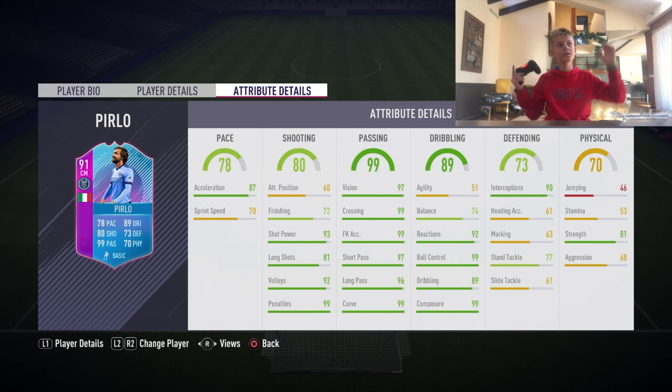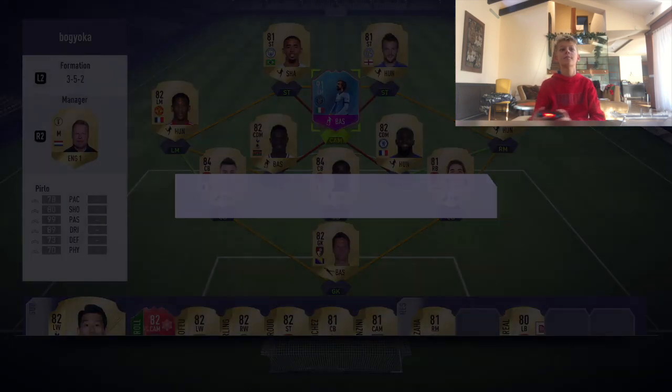Okay guys, so we have here the new Pierlo card that I got in yesterday's video, so go check that out if you want to see how I got him. Here he is and he looks really cool. I'm gonna be testing him out today. Pierlo, as you can see, has amazing passing - I don't think he can fail a pass, that's how good his passing is. 99 penalties as well - flipping legend. Let's go into a match with him.